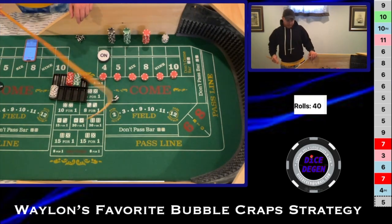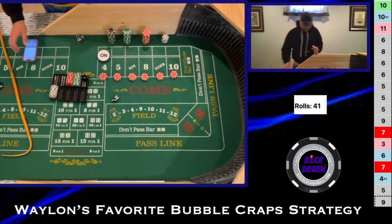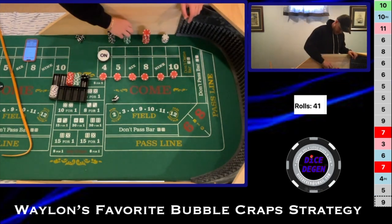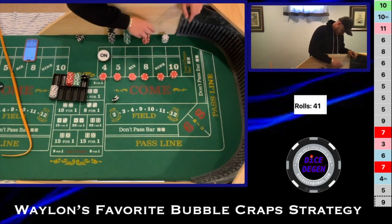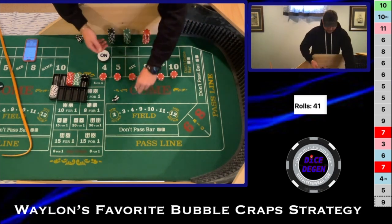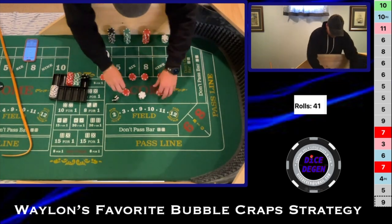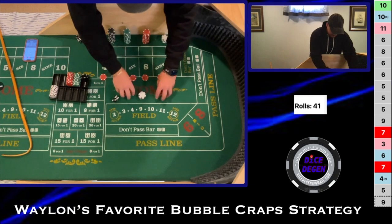We got a 6-3-9. That's $30 on the nine — that'll pay $42. Now we are going to come back down to base, pulling a quarter off every number.